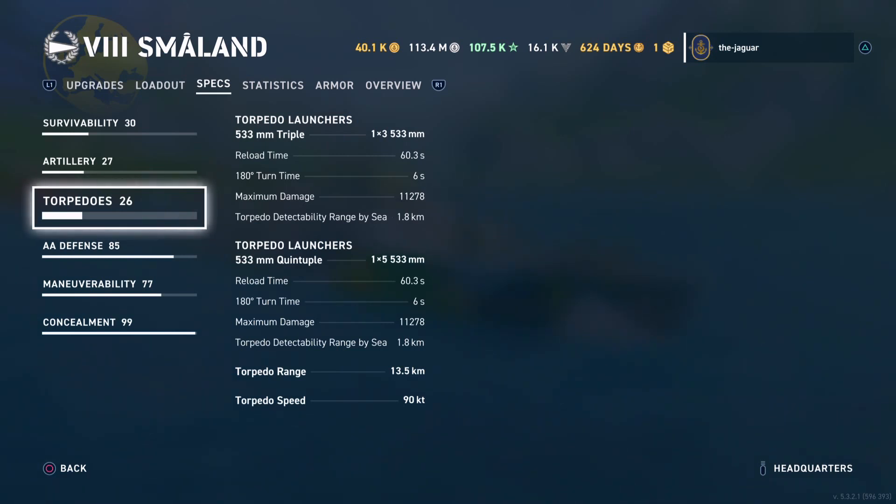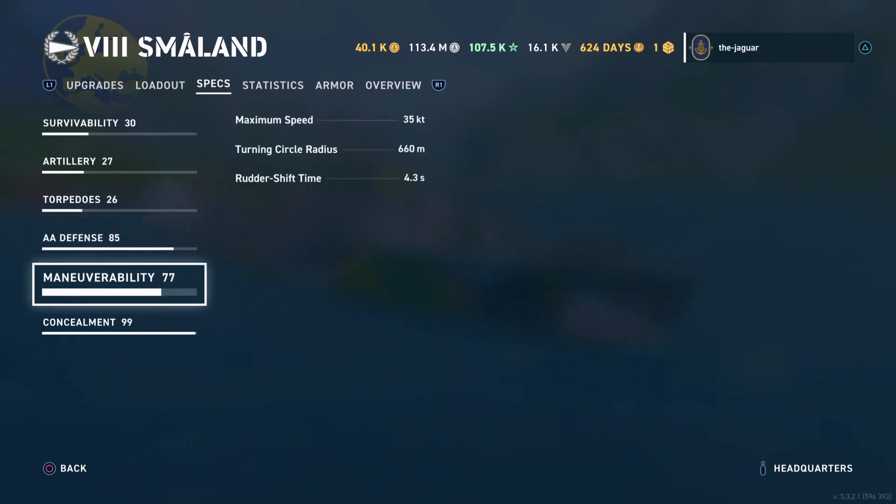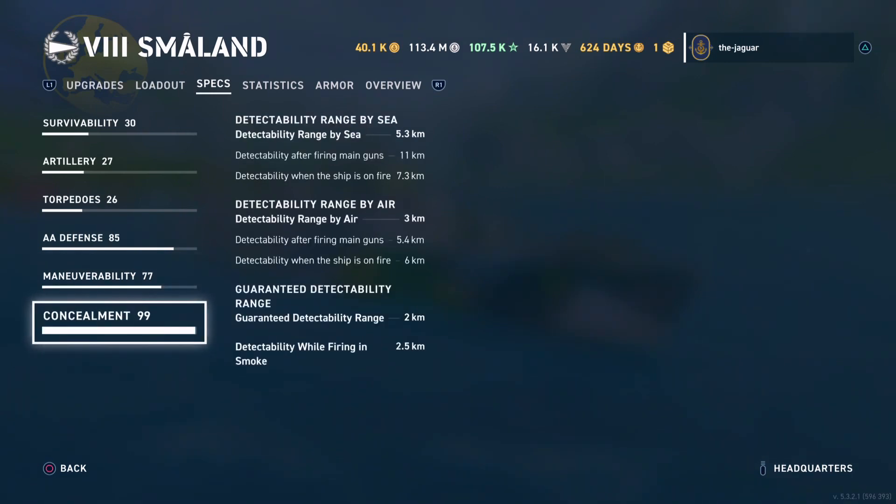I can't think of any other torpedoes in my port with a higher speed than 90 knots. With Defensive AA Fire, you will definitely clear the sky with the Småland. Maneuverability: 35 knots maximum speed, turning circle radius 660 meters, rudder shift time 4.3 seconds. Concealment is 5.3 kilometers detectability range by sea, 3 kilometers by air, and 2.5 kilometers if you're firing in smoke.